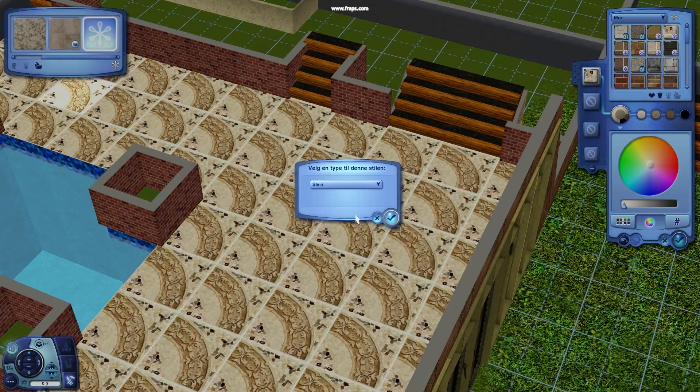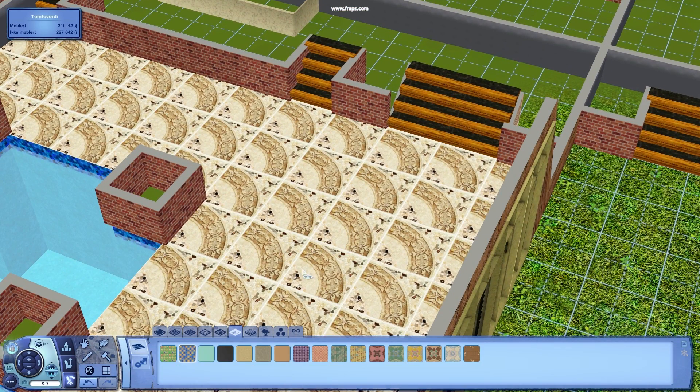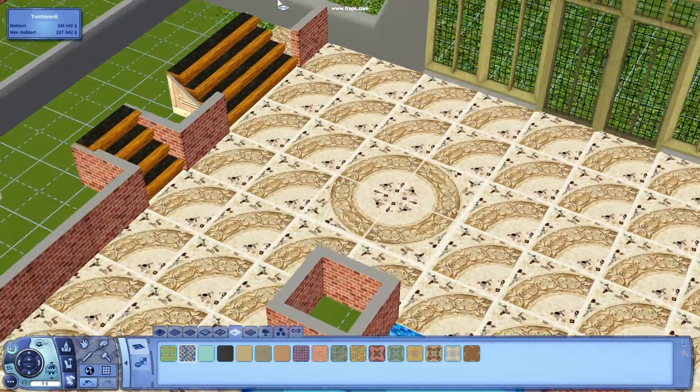These are the patterns I downloaded for the swimming pool. So they are not really very colorable, as you can see.